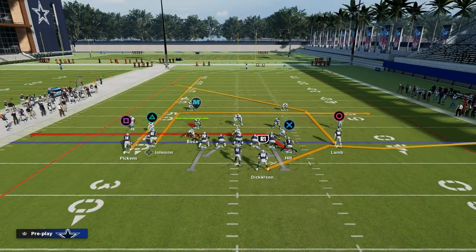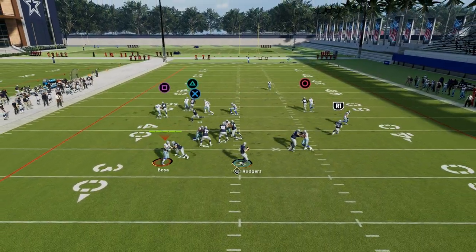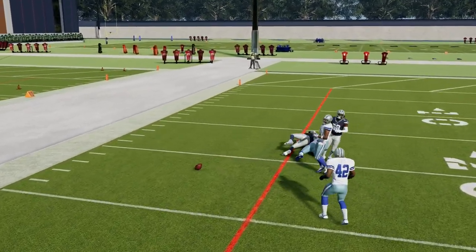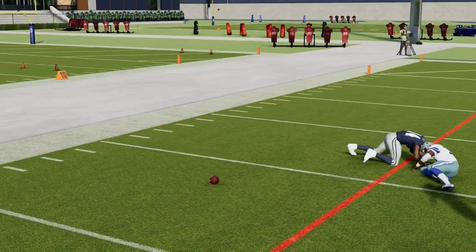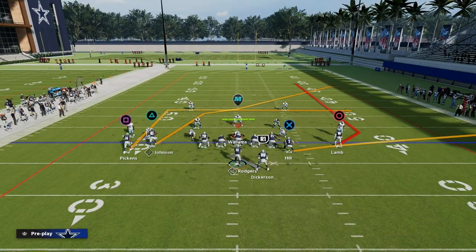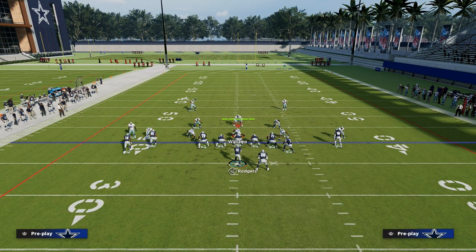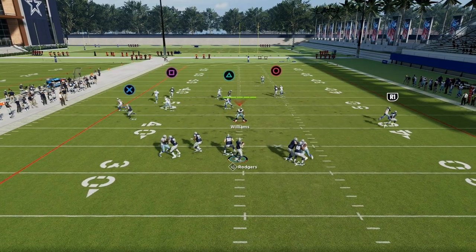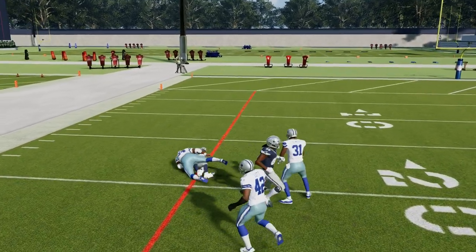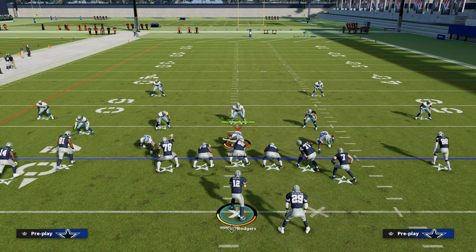George Pickens has the Short Out Elite ability, which enables receivers to basically nuke press man-to-man coverage without safety help over the top. If they don't have safety help over the top, or if you have enough time in the pocket to free-form this streak, this is going to crucify press man. You see the natural pick, the natural rub — free-form it away from the safety, and this can absolutely destroy press man-to-man coverage.